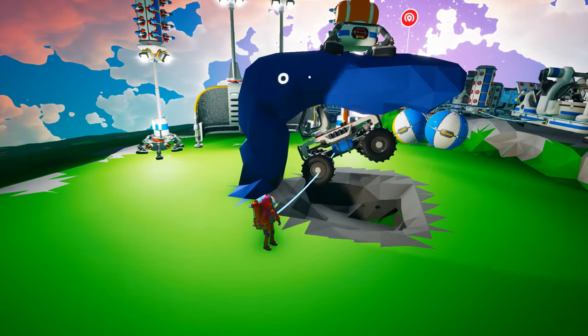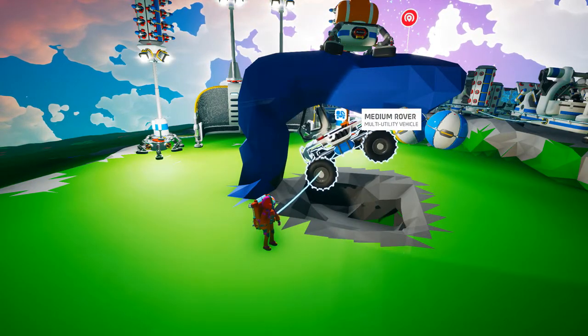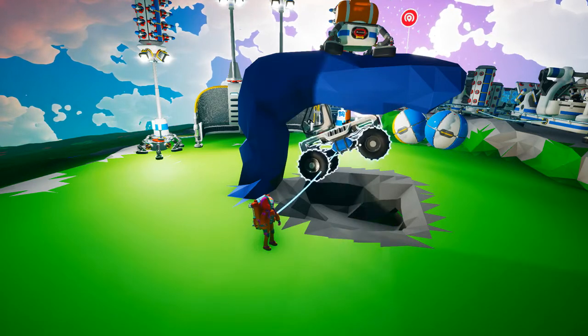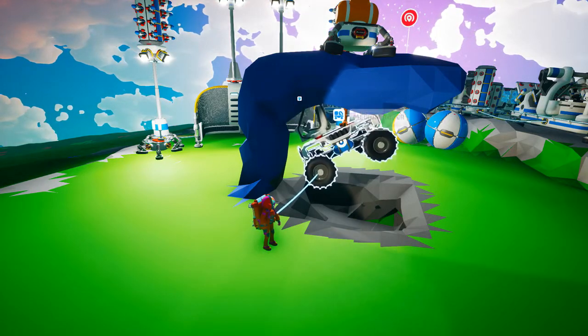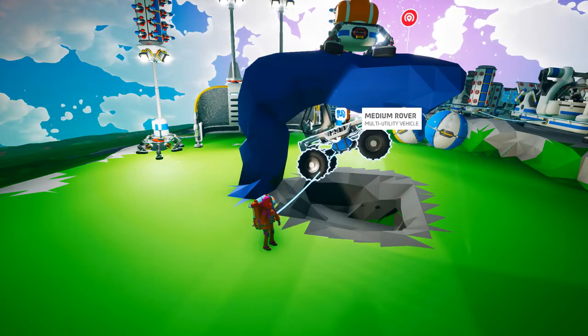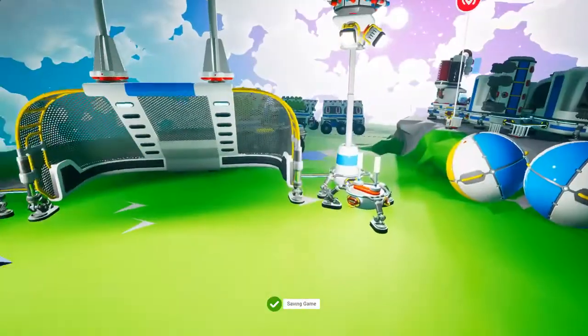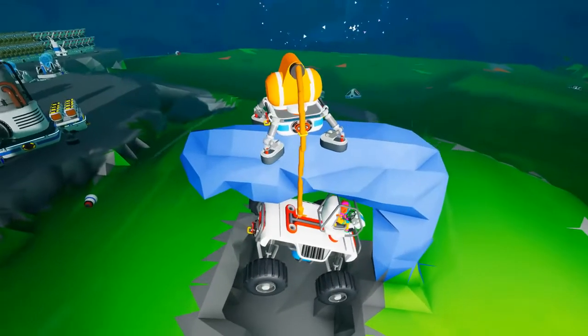All you need to do is simply build a ledge, put your platform on top, attach your winch to the platform, and then attach your winch to the rover and the rover seat. If the rover is touching the ground, simply dig a hole underneath it, hop into your rover, and then you should get the achievement 10 seconds later.